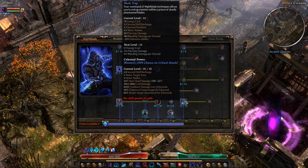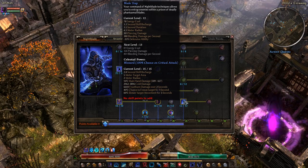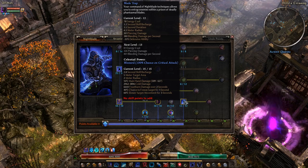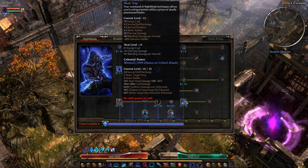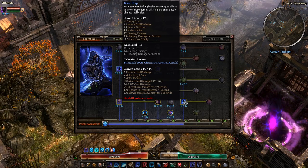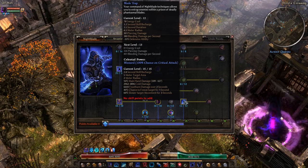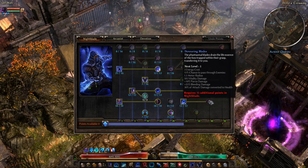When you hit something, you deal piercing damage and bleeding damage, and you reduce the target's defensive ability. The default Blade Trap ability is great for weakening enemies and impairing their movement. It's not so much a damage ability, so you can combine it with a lot of other abilities — you're using it to stop things from running at you, not for damage.